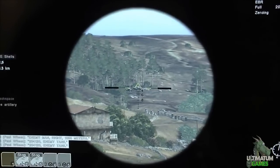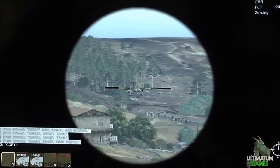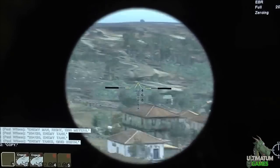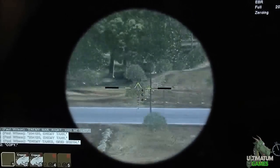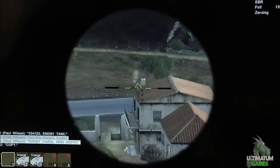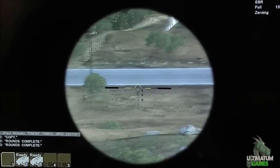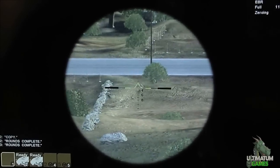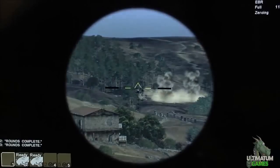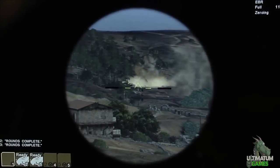I can see two tanks and I can call artillery support with high-explosive shells, a burst of four, from these two guns that are five kilometers away. They are now aiming at the position I specified and firing their rounds. In the meantime I'll show you some more ragdoll animations. The shells are already pounding the ground around the tanks - and I think we got a hit.